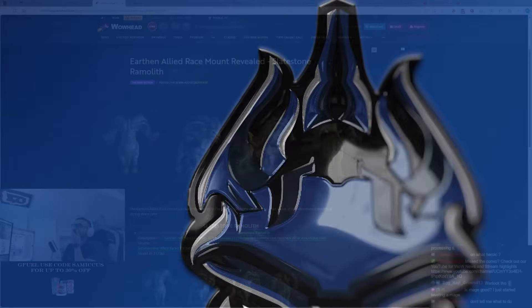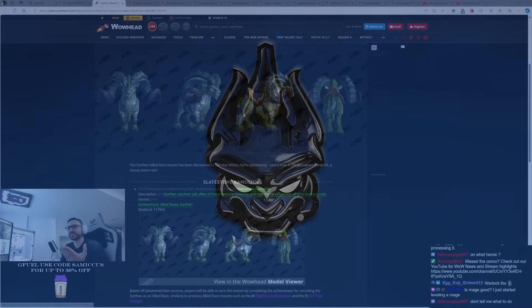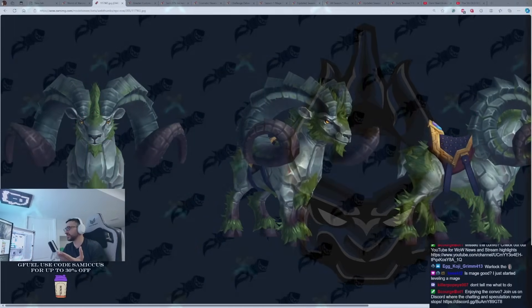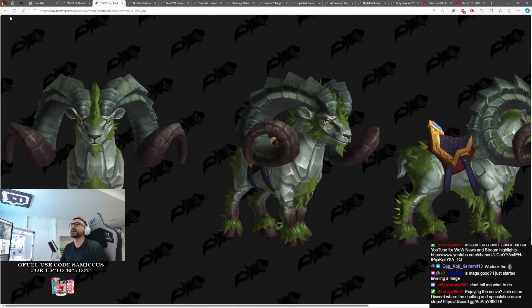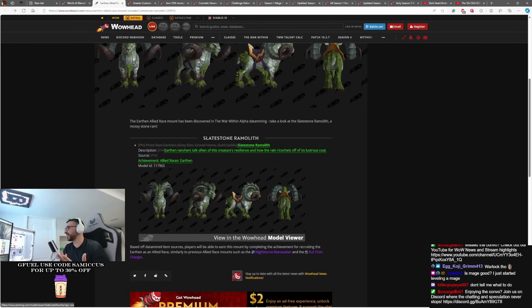We now know the Earthen Allied Race Mount. We recently saw this mount not too long ago, but it turns out this is the Allied Race Mount. So if you enjoy the stony goat with the moss growing all over it, this is what your mount is going to look like. It's actually a pretty nice looking mount, I'm not going to lie. I think it's cool. It's got some nice details to it and makes for a nice mount when it comes to the stony boys, that's for sure.